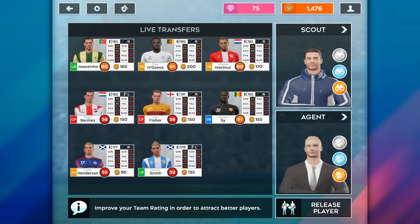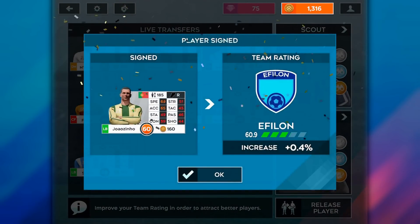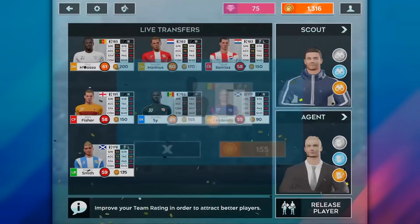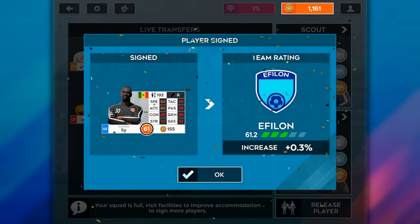Say your team overall is 61 and you see a 63 rated player — just buy them. You get a small increase because he's 63, and then you can release a lower rated player, which turns into a coach you can use to also increase your team. Keep cycling through transfers, buying players that are just a little bit higher than your team overall. If you look for defenders, those are better because they upgrade your team overall the same amount but are cheaper than forwards for the same rating.